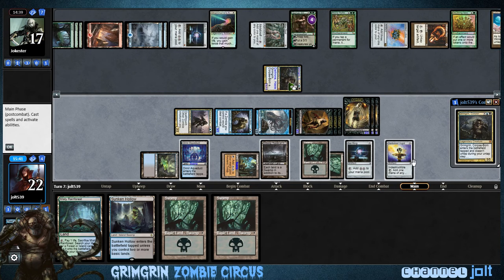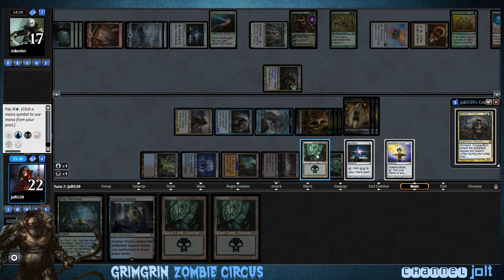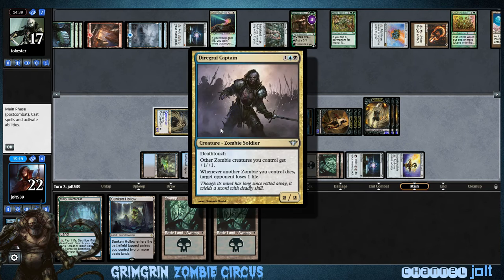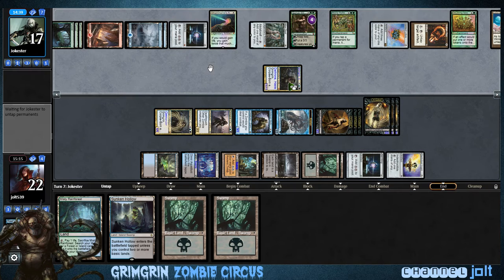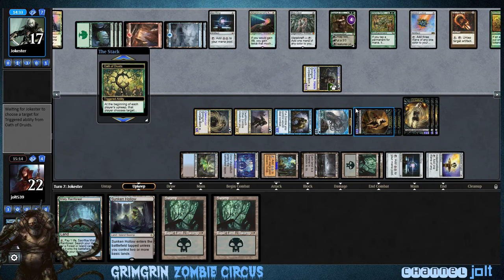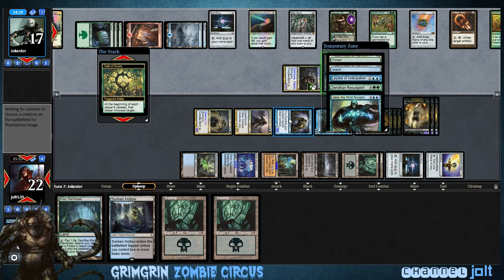Let's get Grimgrin back up — Grimgrin costs 7: 1, 2, 3, 4, 5, 6, 7. Let's get Grimgrin down. Now we have Diagraph out there — whenever a zombie you control dies, our opponent loses a life. We have a free sac outlet in Grimgrin. Let's let him do his Oath of Druids. So we've got 3, 6, 7, 8 right there. If his life total goes down we have that — what does he get into? Zendikar Resurgent? No.